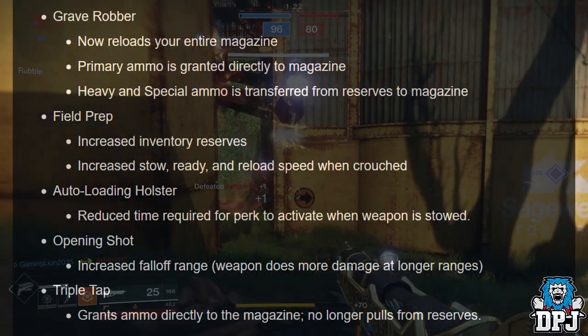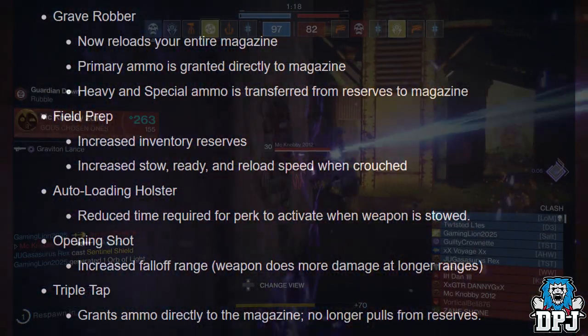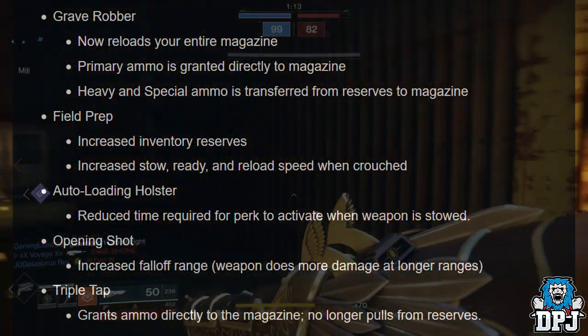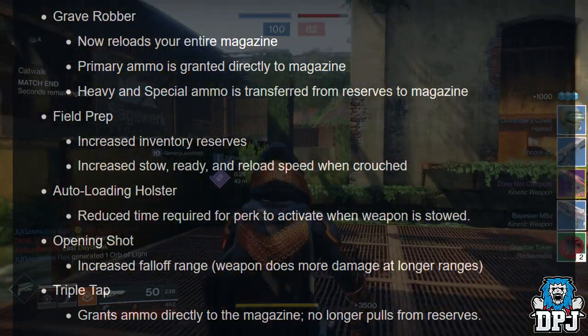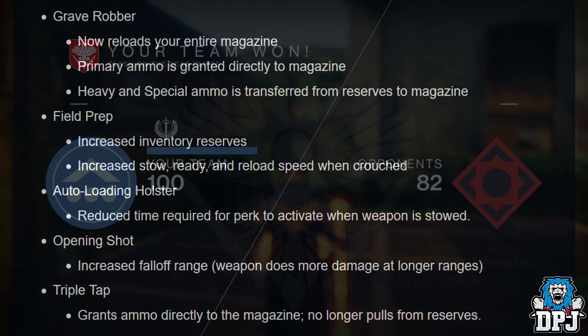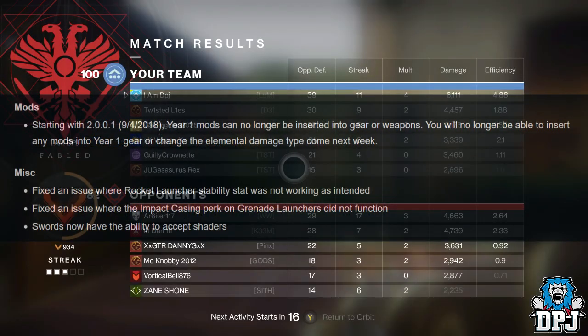Grave Robber — now reloads your entire magazine; primary ammo is granted directly to the magazine, heavy and special ammo is transferred from reserves. Field Prep — increased ammo reserves, increased stow-ready and reload speed when crouched. Auto-Loading Holster — reduced time required for perk to activate when weapon is stored. Opening Shot — increased falloff range when weapon does more damage at longer ranges. Triple Tap — grants ammo directly to the magazine, no longer pulls from reserves.